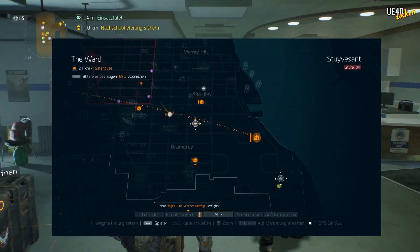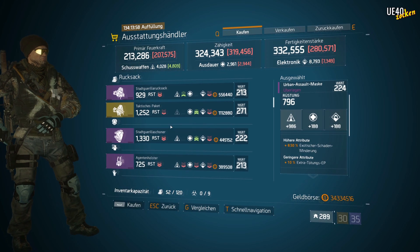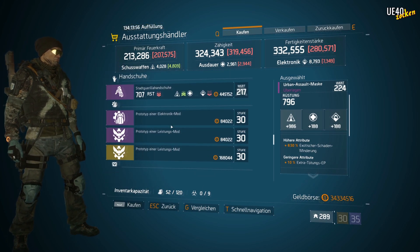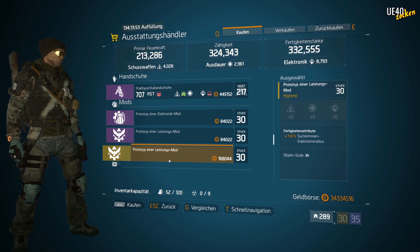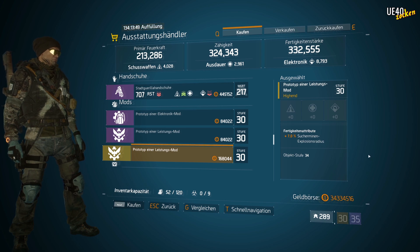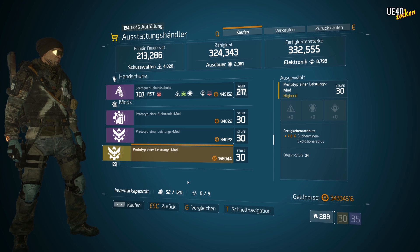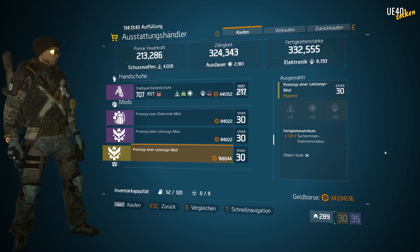We're at the safehouse Reward, shown here on the map. And here we also have a gold performance mod, which for everyone who likes to play with seeker mines like me has plus 7% seeker mine explosion radius. With 4 possible performance mods, we immediately get an increase of 28% on the explosion radius.